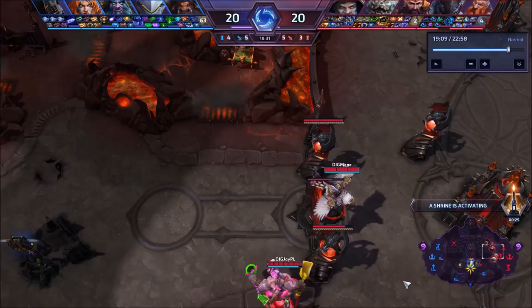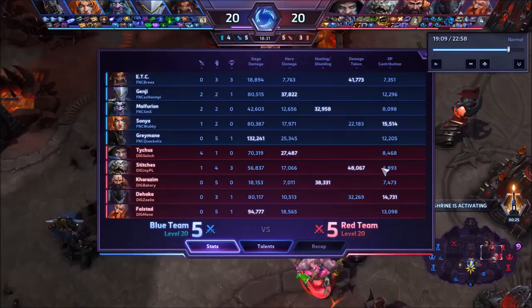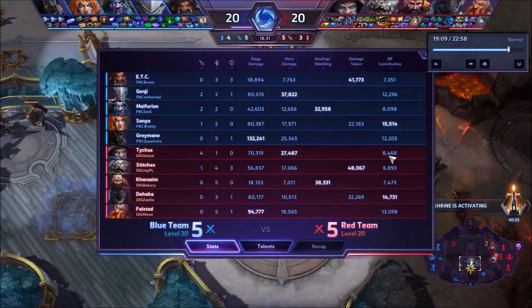But you can definitely see what Falstad's role is in this game. The entire time he's been higher than his entire team on EXP contribution — nearly doubled. You've got 6,000 here, 13,000 here, 7,000 there, and 13,000 again. He's doubled most of his team. The great part about that is this gave Stitches, Karazim, and Tychus the ability to group up and do things on their own while Falstad and Dehaka could soak lanes and then all jump together when needed.